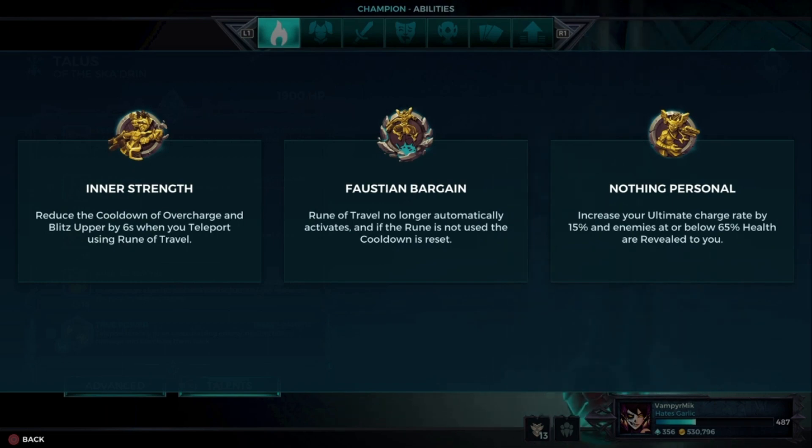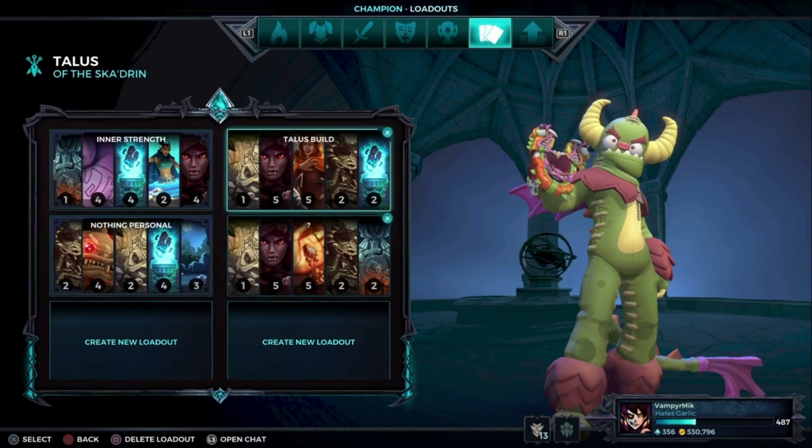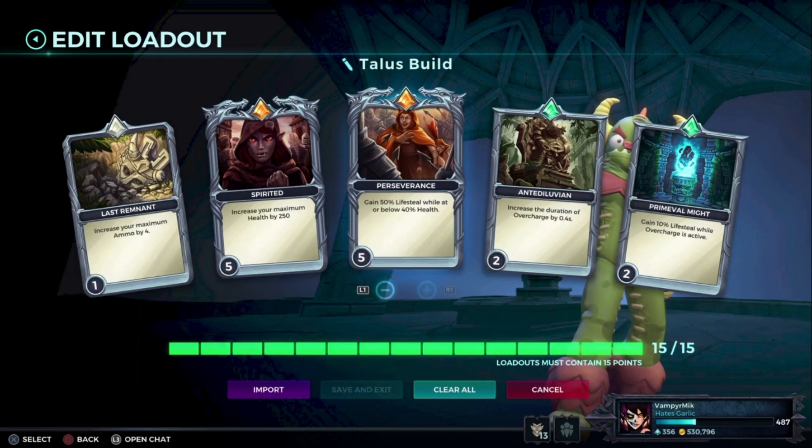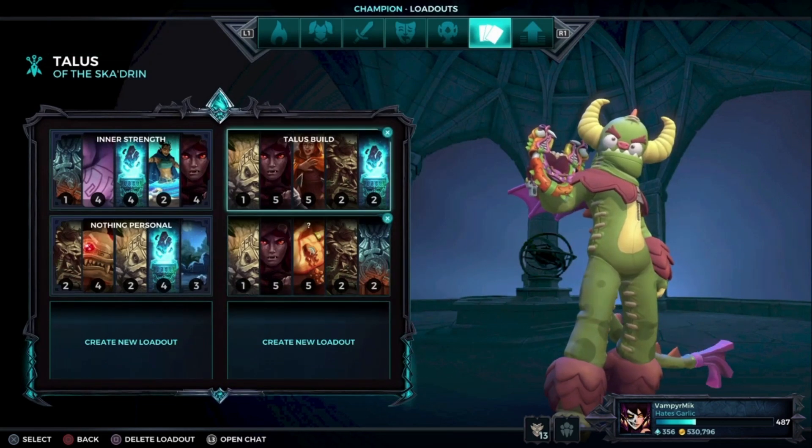For Talus, you go for Inner Strength with the first ten bargain. Here are two different builds for that — a lot of healing or a lot of movement speed. You choose whatever depending on the situation.